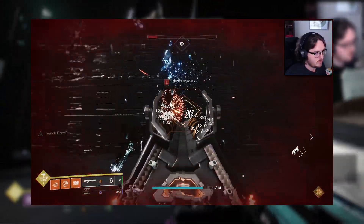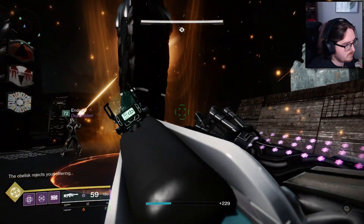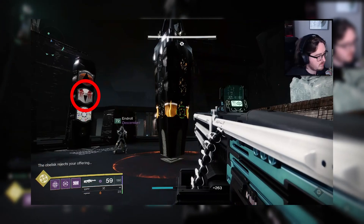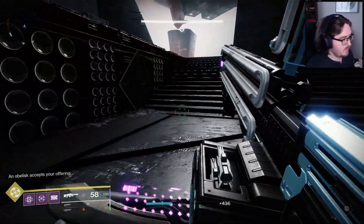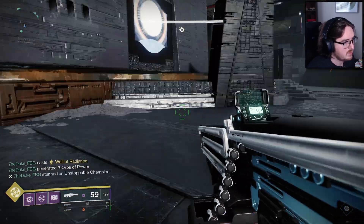Once the compass is killed, the second panel will fill with a symbol corresponding to one of the nine rooms around the main encounter. Send someone into said room. If the room is closed off, just shoot the crux in the middle of the room used to start the encounter — it will cycle the doors, closing all opened ones and opening all closed ones, and can be seen from all three obelisks.